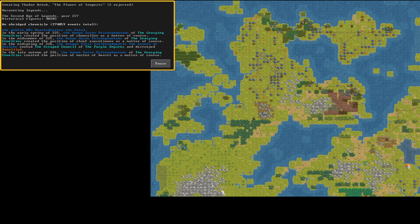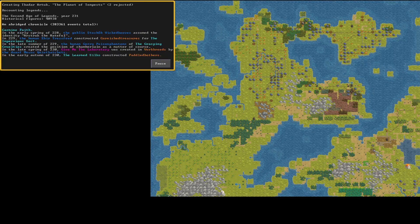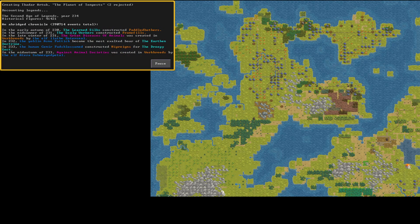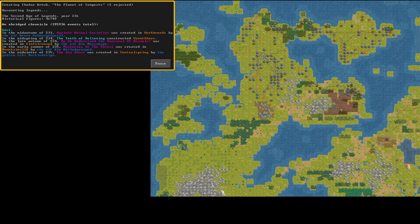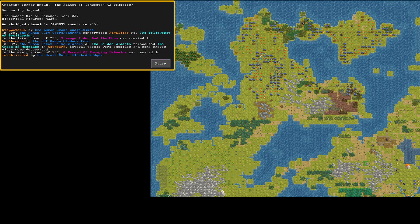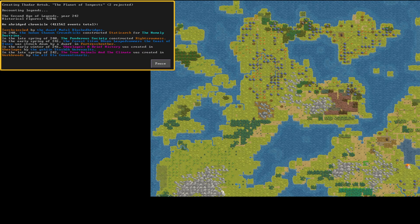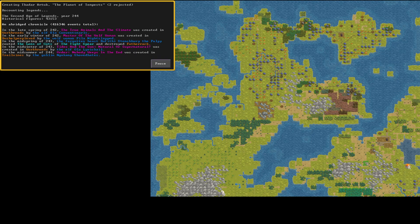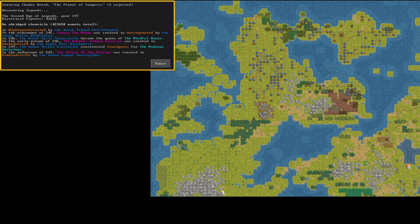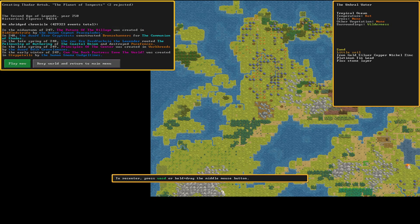In fortress mode you have seven dwarves, build a fortress, migrants come, and you try to build the best fortress you can — it's very open-ended. Some people go for mega projects: giant pyramids and temples above land or beneath the earth. Some dig greedily and deeply and run into issues. Some try to raid other civilizations or collect artifacts. You set the goal.